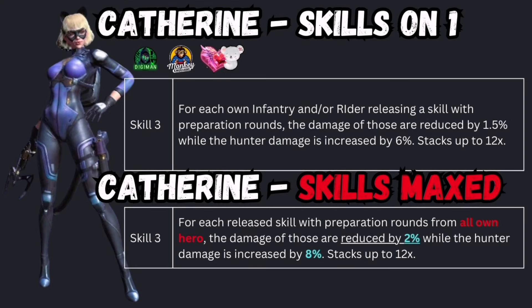Her third skill: for each own infantry and/or rider releasing a skill with preparation rounds — basically the full Berserk setup — the damage of those is reduced by 1.5%, while Catherine's hunter damage is increased by 6%. That can stack up to 12 times, meaning up to 72% more damage for Catherine, but also up to 18% reduction for infantry and rider.